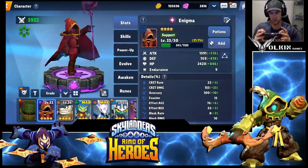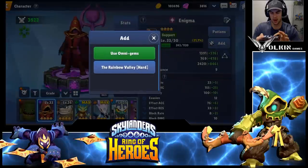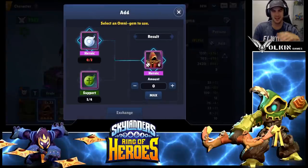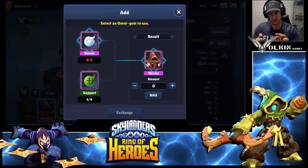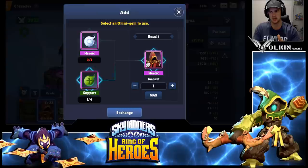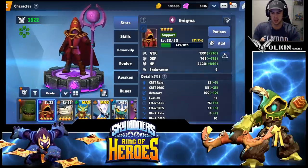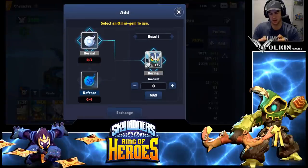Omni Gems are another way to get fragments. You can use these Omni Gems — you can get generic ones for the rarity of the Skylander, or you can get ones for their role. For example, I could use support Omni Gems, hit Add, get an extra piece and exchange it. I feel like later game we'll get a lot more of those and it'll be easier. For natural one-stars it's much easier because you get a lot more of the grey ones since the game is generous with those.